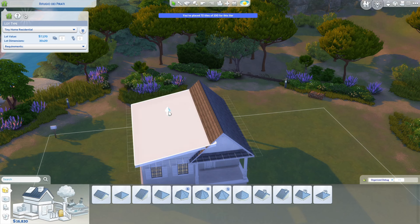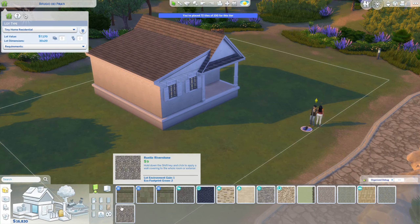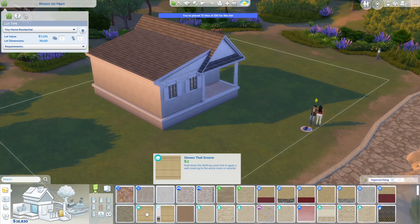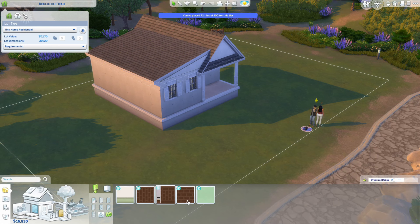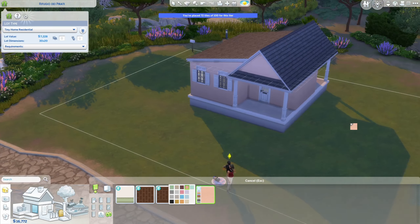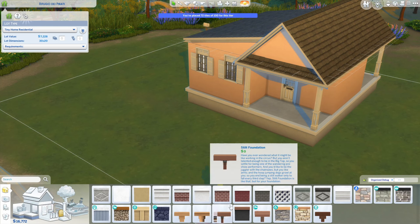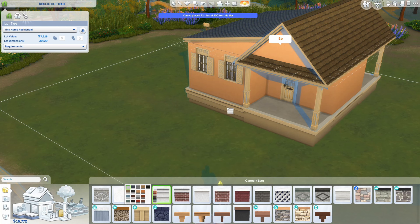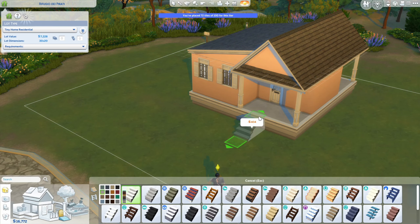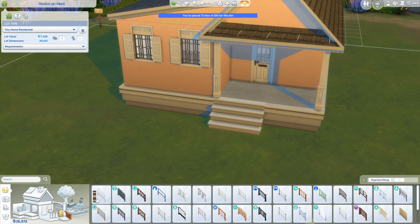Working on the front now — I picked out the door from Cottage Living. Here is the end of my struggle with the roof; it took an absurd amount of time so I cut a whole bunch of that out. It's just a very cute little gabled roof situation with a little side slanted roof. Then I was trying to pick the siding — I use this beige pinkish peachy-toned one from the For Rent pack, and I added some columns from Cottage Living.